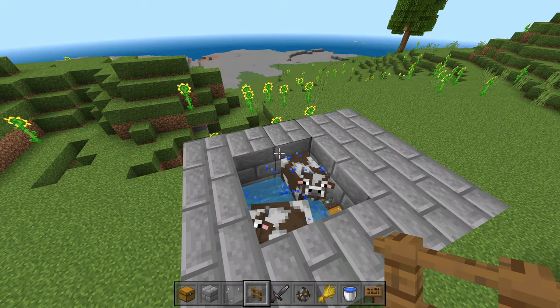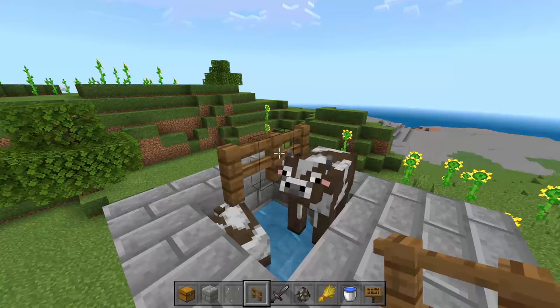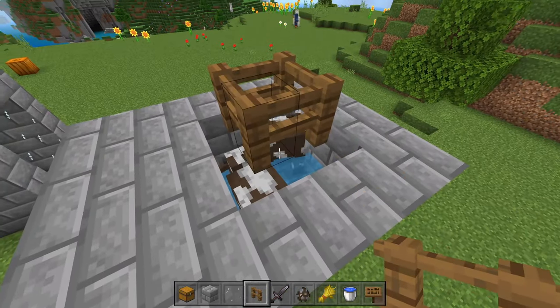After you have two cows, we're going to place down a temporary block right here and then cover the opening of the farm with fence posts so that the baby cows don't get launched out of the farm.